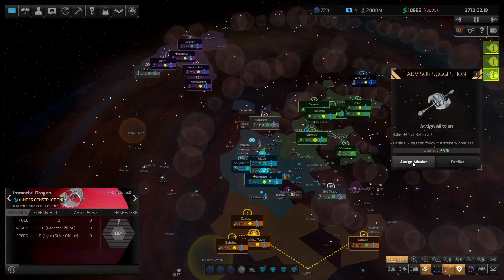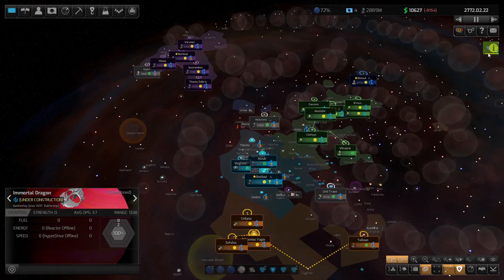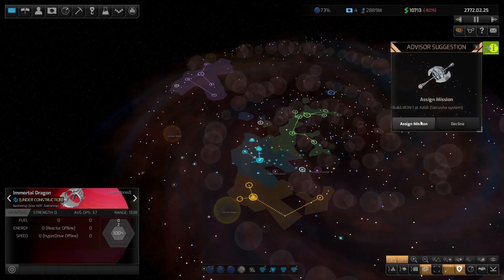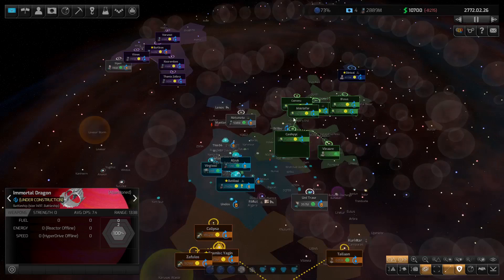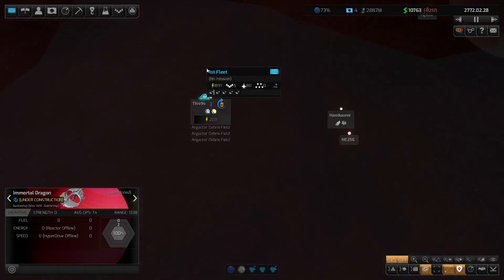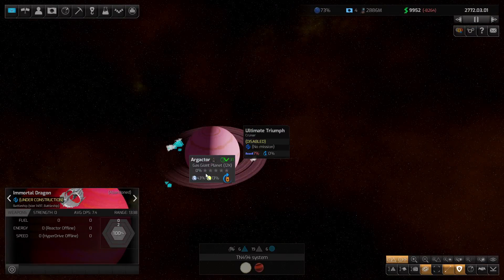Resort base — yes, we'll do that, that'll give us a bit of money. Research station — definitely get those. Monitoring station — I don't know about that. No, decline. We won't be able to build it anyway because we're no longer at war with them. We'll just keep on whittling away here.